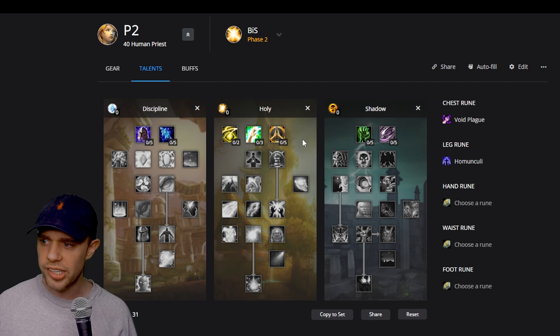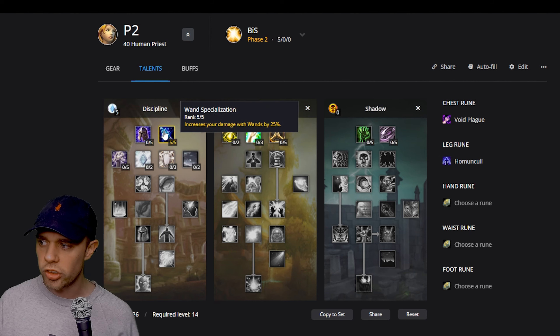Once you get to around level 10 and we start looking at talents, it really depends on what you need. One thing I recommend getting very early on is a wand, and therefore when you've got mana issues early on you could go into Wand Specialization, increasing your wand damage by 25%, which could be really, really beneficial.